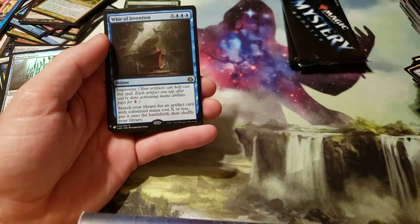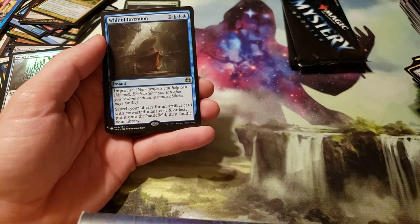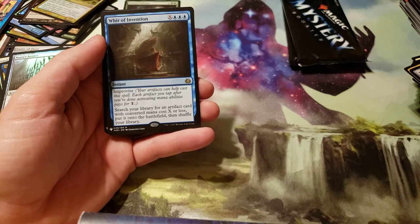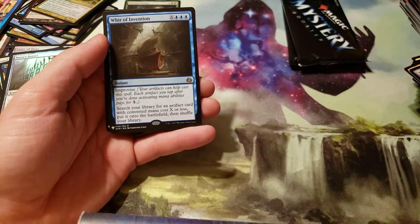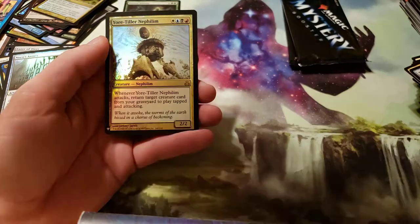Pay X and 3 blue. Improvise. Search your library for an artifact card with converted mana cost X or less, put it onto the battlefield, then shuffle your library.